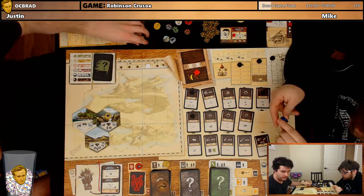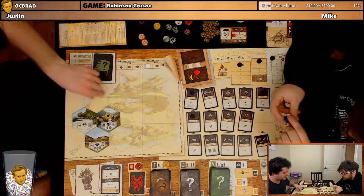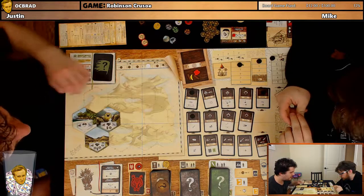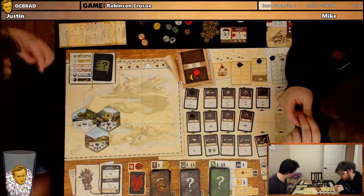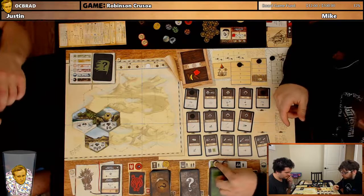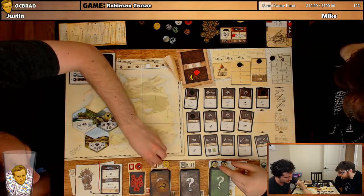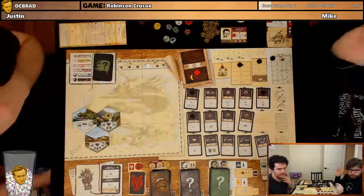Do we want to do another explore? I'd be fine with some more exploring — more resources if needed. I also think we need to build a map if we can find a river, because that gets us another action for exploring. We need to find more terrain types. I think I'm going to do some construction — just try to build two different things. And Friday will do some gathering. Does that sound good?